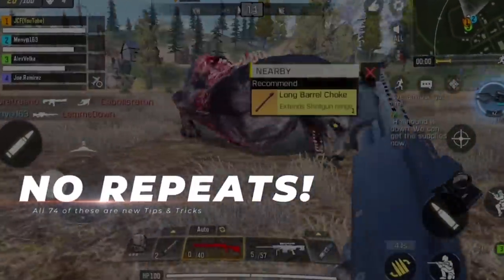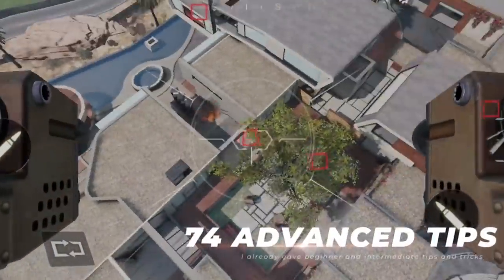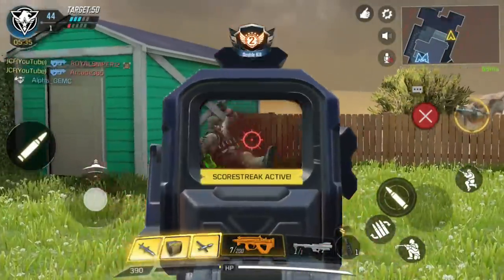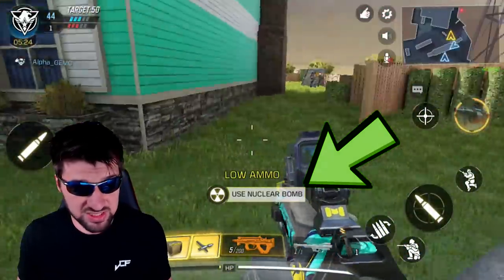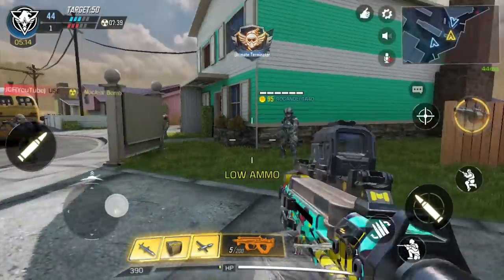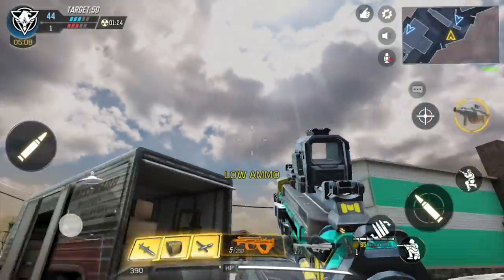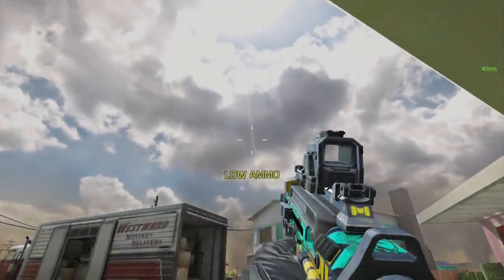I've already given you guys a lot of tips for this game, but none of those were quite as advanced as these are. If you end up getting 25 kills without dying, you will unlock the ability to launch a nuclear bomb that after 10 seconds will destroy all five of your enemies no matter where they are on the map. Obviously, this is difficult to do and requires some really incompetent teammates, but it does guarantee getting a pentakill, which is arguably even harder than killing 25 people without dying.